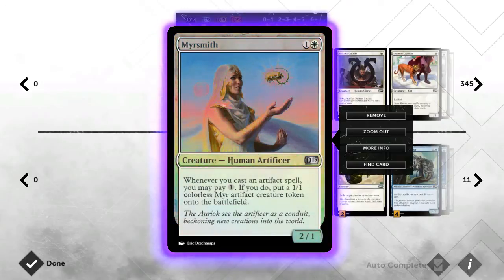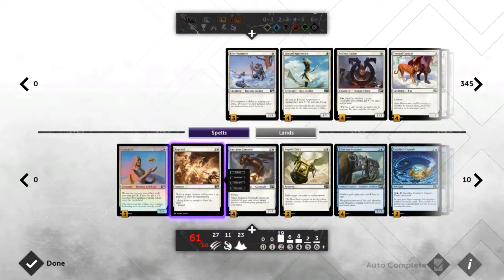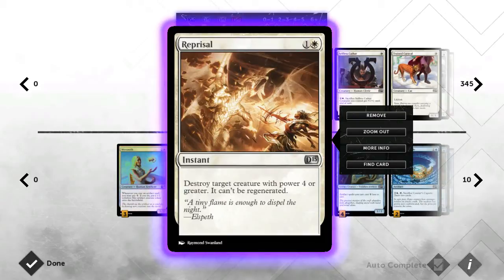She'd probably cost more or be a rare if she were an artifact herself, but I have no regrets about having her in the deck. This deck personally has quite a bit of removal, because while it's fast, sometimes it's not fast enough — they can get a couple of late game threats out — so it's good to have removal to help secure your victory.